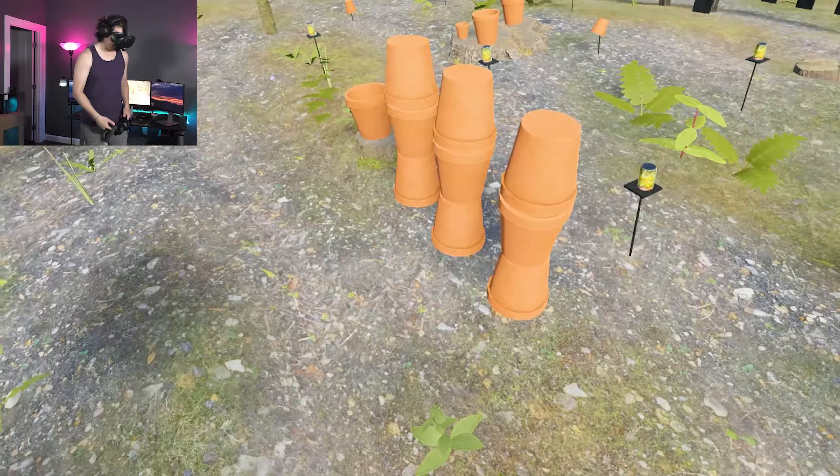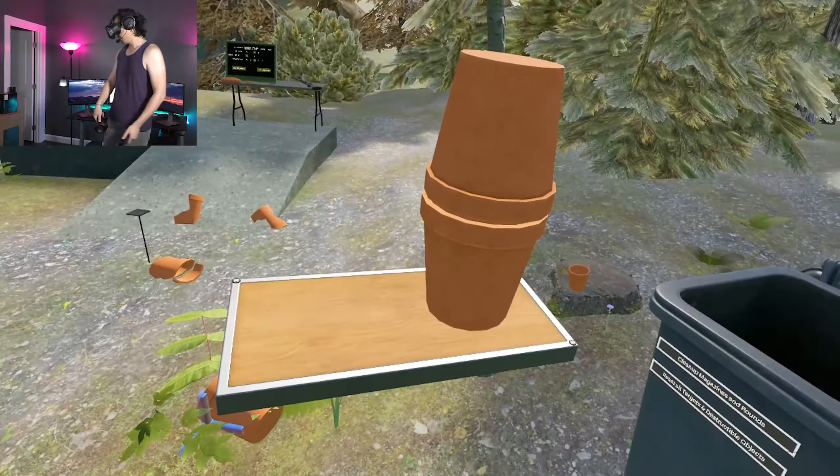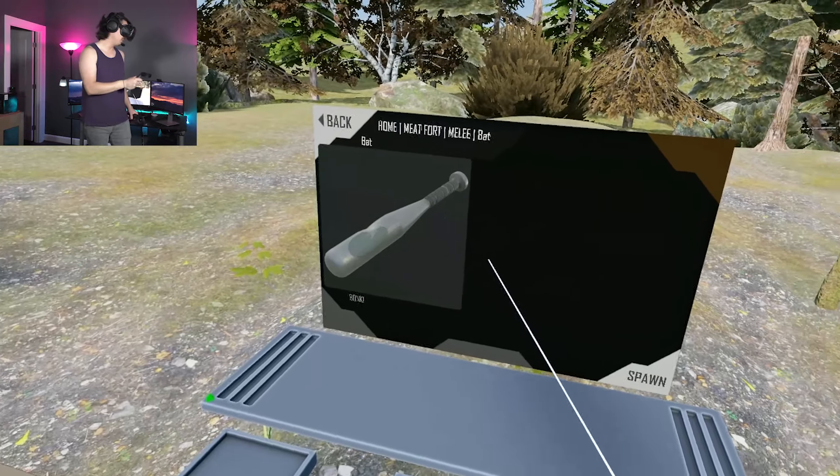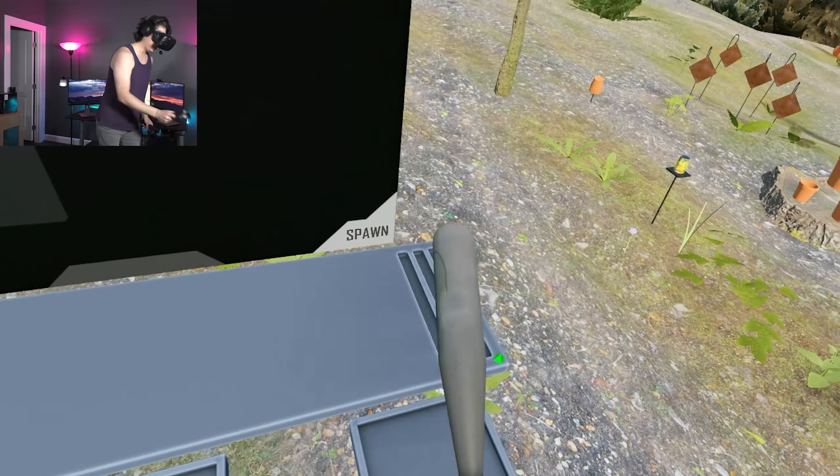Today I get to present the combination of two separate worlds: Hot Dogs, Horseshoes and Hand Grenades and Team Fortress, into what is now called Meat Fortress. In this video I'm going to go over all of the weapons included in the new update. In a later video we'll get into some of the other features. Let's start off with the melee weapons quickly, because they're somewhat less interesting than the guns.